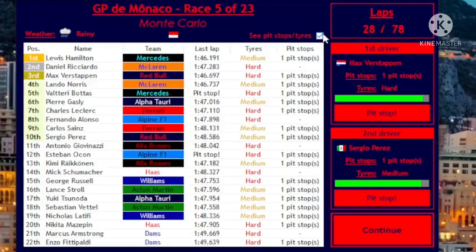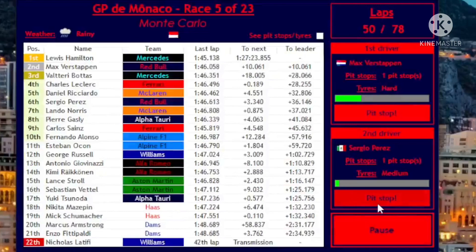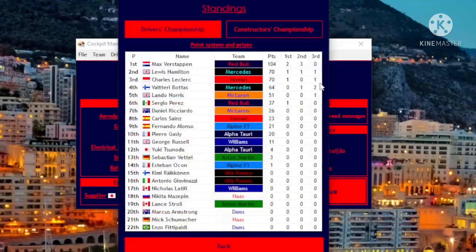We're 11 seconds behind Hamilton, but he's on mediums so he'll pit before us. Chances are if he pits for hards, he'll make it to the end and inherit the lead when we do our second stop — and he has done exactly that. He's literally overcut us. Fair play, Lewis, you're a demon today. Hamilton wins the Monaco Grand Prix. Last time Hamilton kicked off a title charge by winning Monaco, he lost the championship — so I'm not remotely worried.